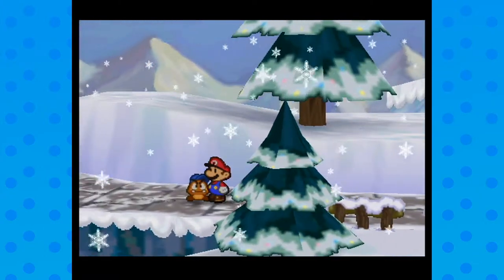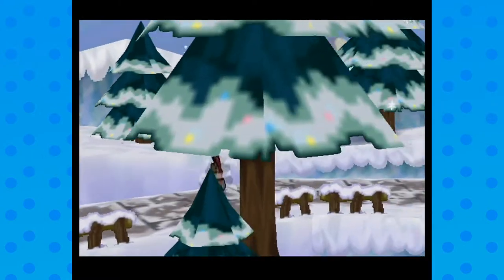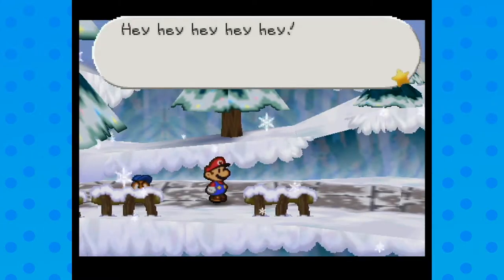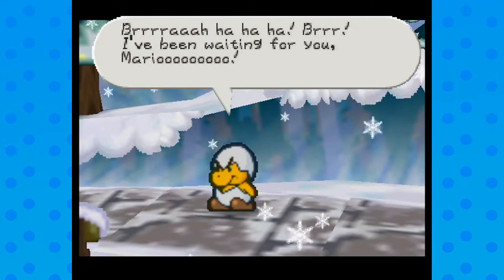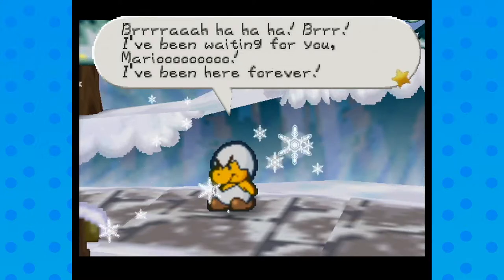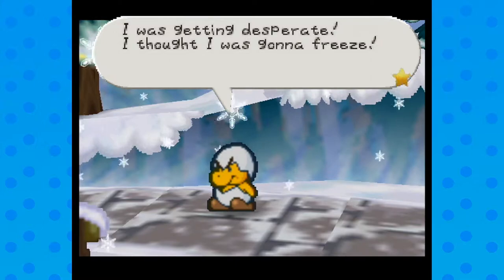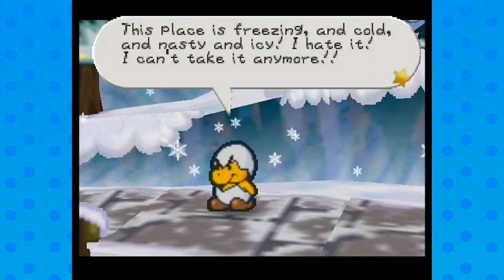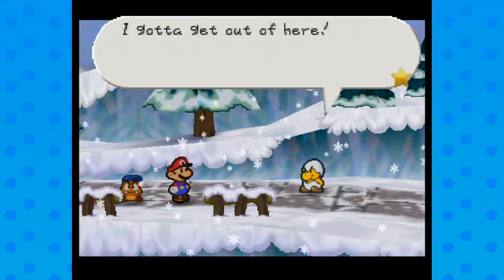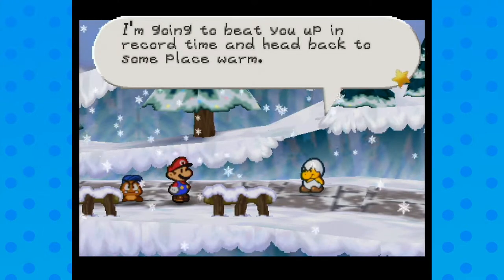I'm going to show something up here, and I'm also going to show a glitch. First, let's see this character. 'Hey hey hey! I've been waiting for you, Mario! I've been here forever — I was getting desperate! I thought I was going to freeze! This place is freezing, cold, nasty, and icy! I can't take it anymore! I'm going to beat you up in record time and head back somewhere warm!'